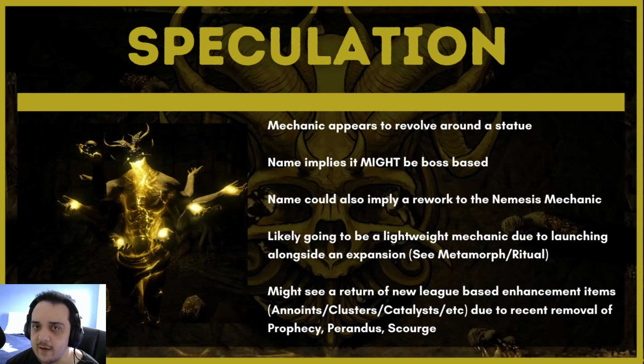I also think it's going to be a lightweight league mechanic. If you look in the past, when we had Conquerors of the Atlas we got Metamorph, and when we had Echoes we had Ritual. Basically, when they launch an expansion, because there's so much expansion content, they typically go with a league mechanic that's very lightweight, very easy to interact with, easy to get rewards out of — it doesn't have these deep endgame systems the way Harvest had, or Scourge, which was very overwhelming for an average player.